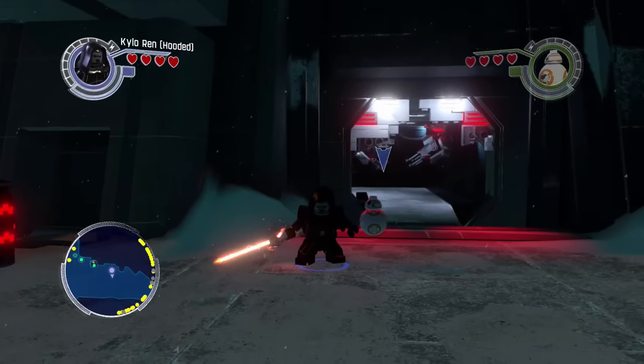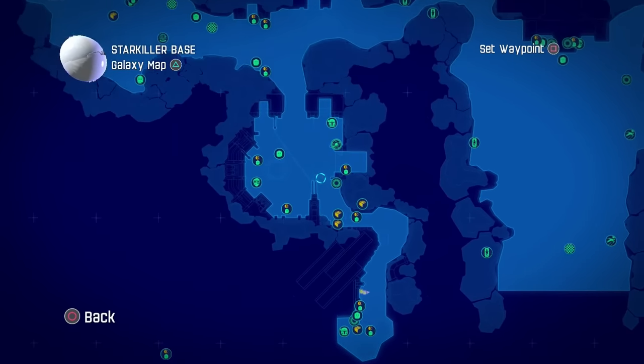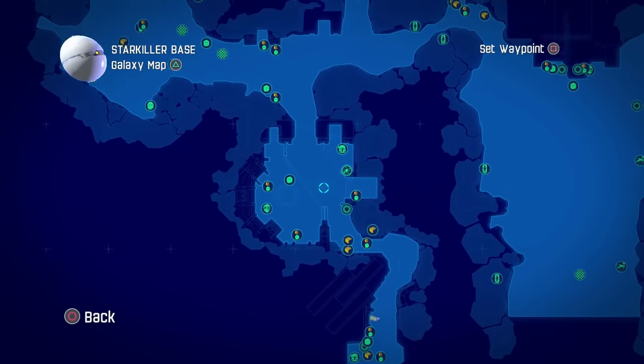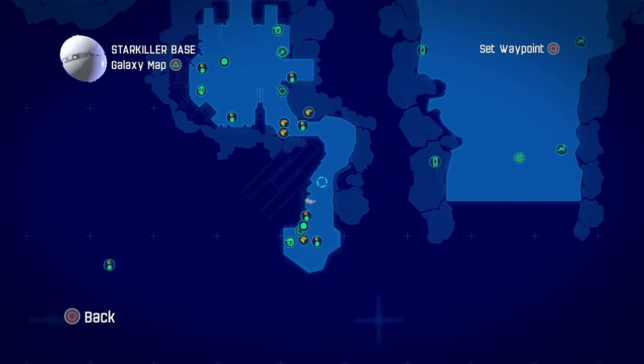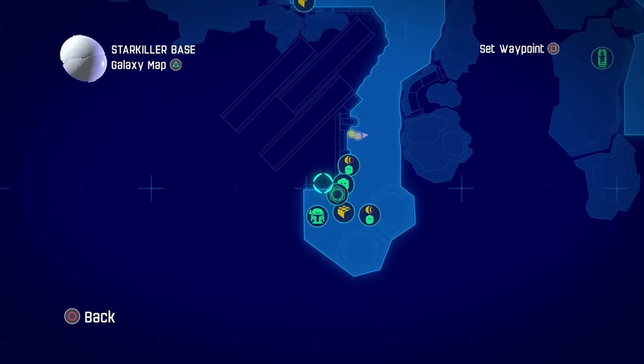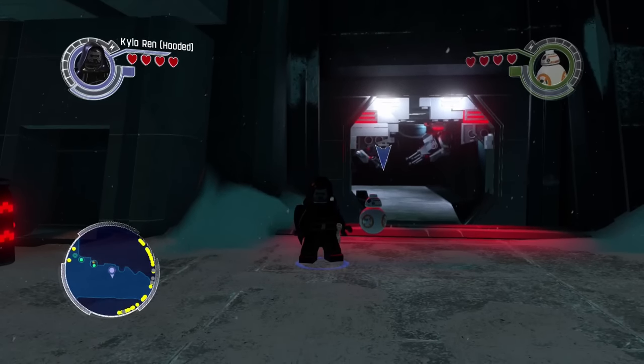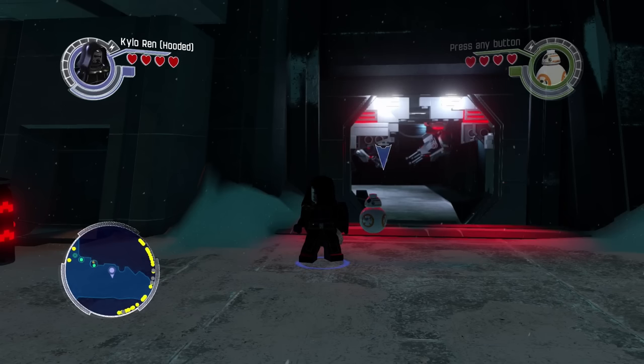So that's basically how you do it. It's pretty simple. You just kind of go right to here on Starkiller Base — this is where you start right here. And that is that. Very, very easy. We got ourselves another Carbonite. So now we got to go to the Resistance Base to unlock it. Let's do it.